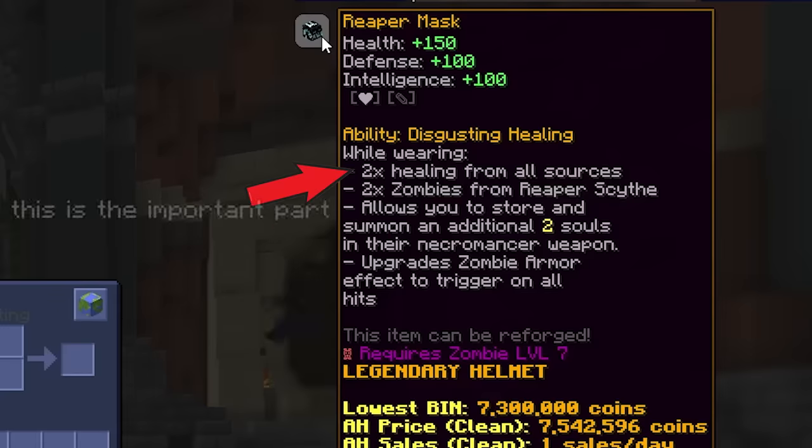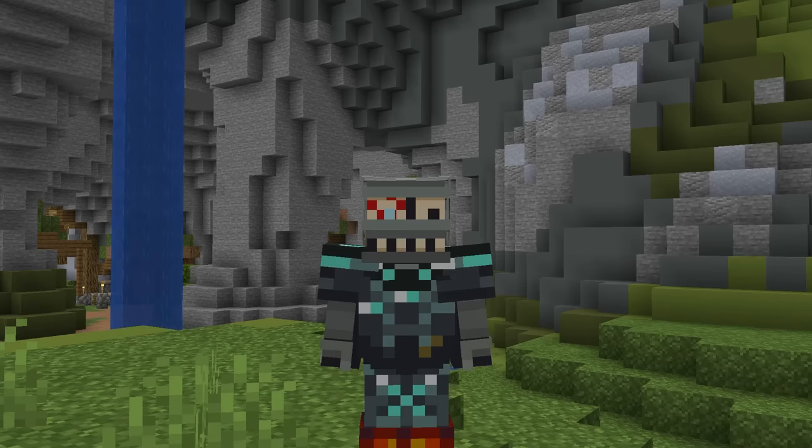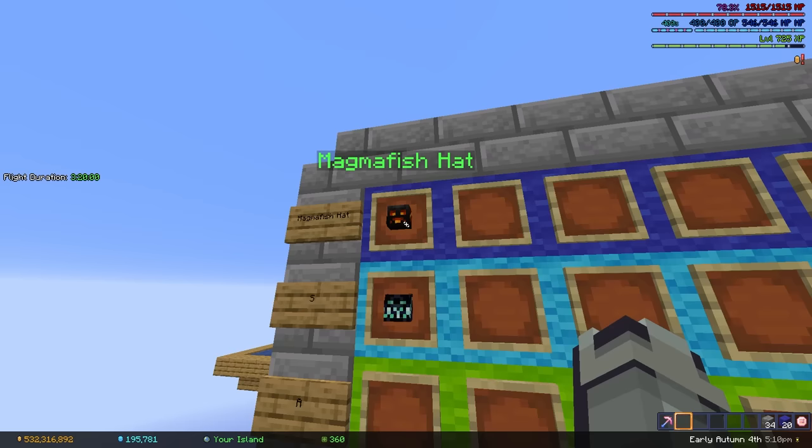And the Reaper mask is obviously insane. I mean it's the best tank helmet — what do you expect me to say? S tier. But it's not as good as the magma fish hat. So there we go.